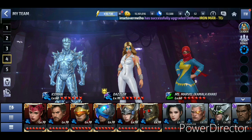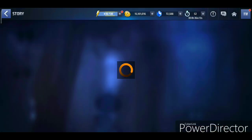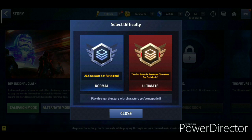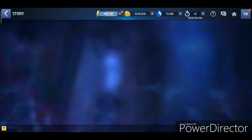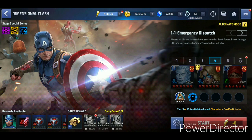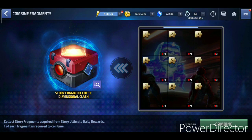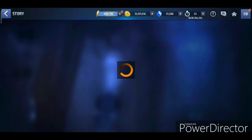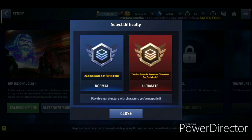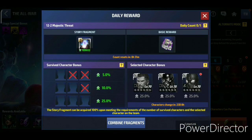Now for the story mission rewards - as mentioned at the start, the rewards are actually buffed and are definitely better now. In the ultimate mode and alternative mode, there's a puzzle system where you collect story fragments. The second story requires fragments, and you can combine them to get chests containing type enhancement tickets - great for PvP players hunting type enhancements. The All War alternative mode ultimate has only four stages, making it much faster than the previous one.